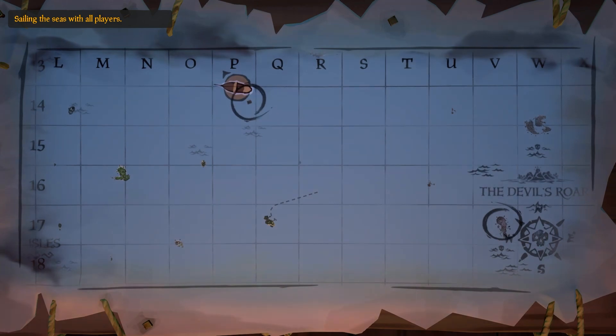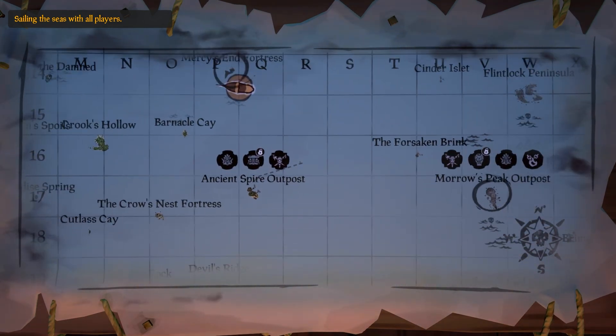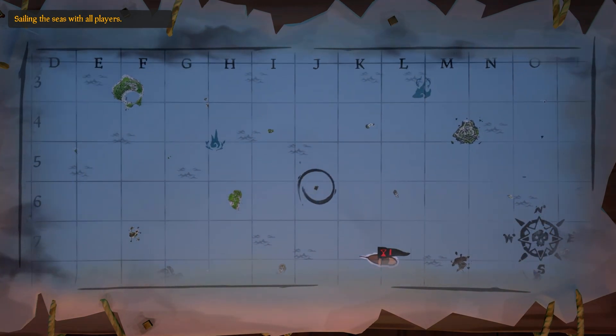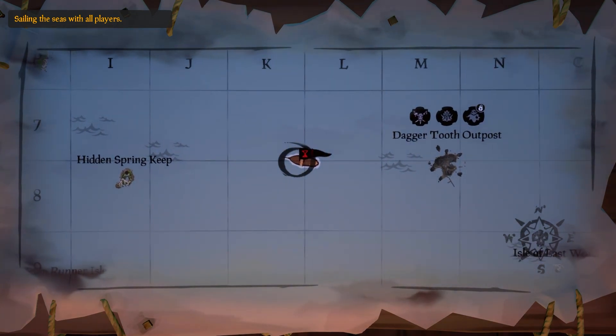This is a nice way to escape from a server that has lots of reapers hunting you, or even if you are a reaper yourself looking for new targets. You can see here — this is where we started at the Ancient Spire Outpost. We went through the portal and came out in a new server right about here, and that is how you server hop in Sea of Thieves.